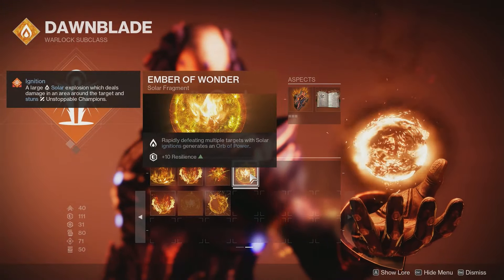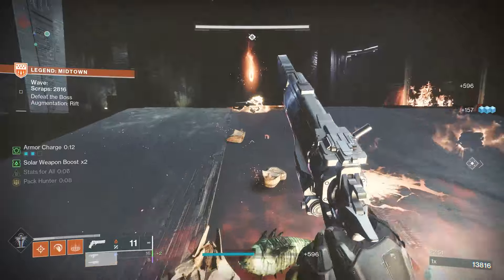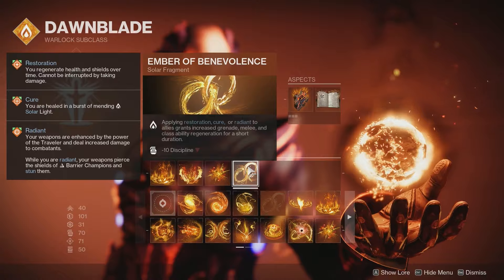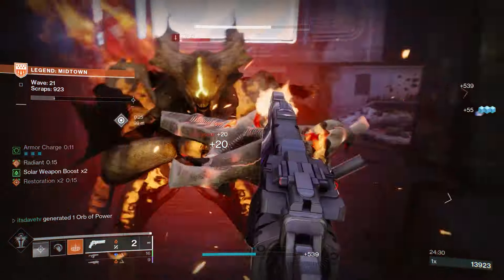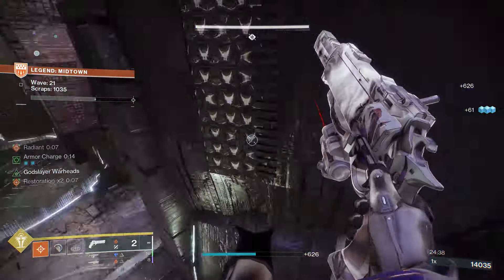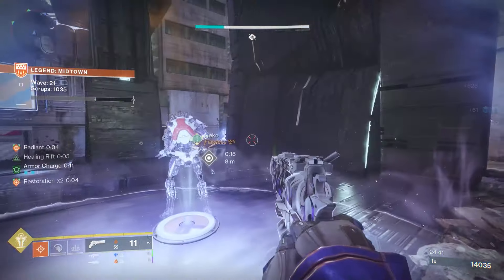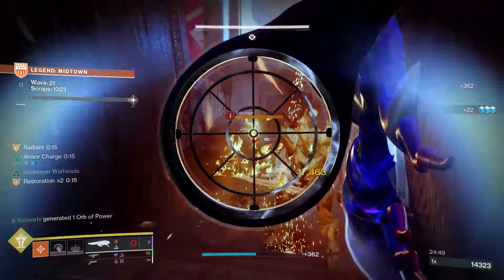Ember of Wonder — rapidly defeating multiple targets with solar ignitions generates an Orb of Power, plus 10 to resilience. If you're missing some resilience, this can make up for it. It does have a cooldown, but it's free orbs of power. The last interesting option is Ember of Benevolence — applying restoration, cure, or radiant to allies grants increased grenade, melee, and class ability regeneration for a short duration. It's minus 10 to discipline, but using a weapon with Heal Clip means reloading after a final blow grants cure to nearby allies — that procs Ember of Benevolence almost constantly, giving very fast ability cooldowns across the board.